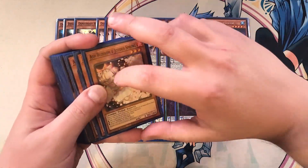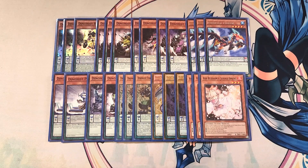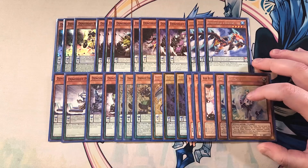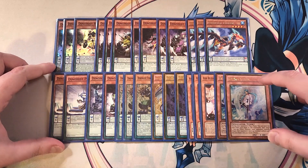We then play three copies of Ash Blossom, definitely a three-of just to stop your opponent from touching the deck. And then we play two copies of Effect Veiler, which is really good just to stop your opponent's monster effects. That's it for the monsters.